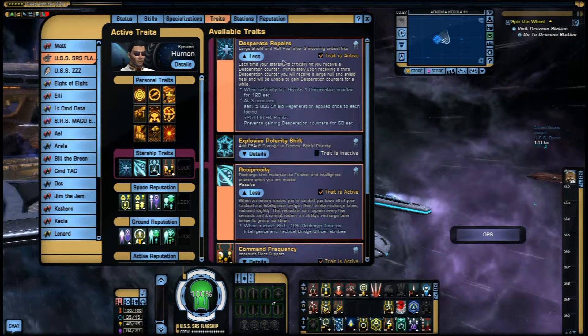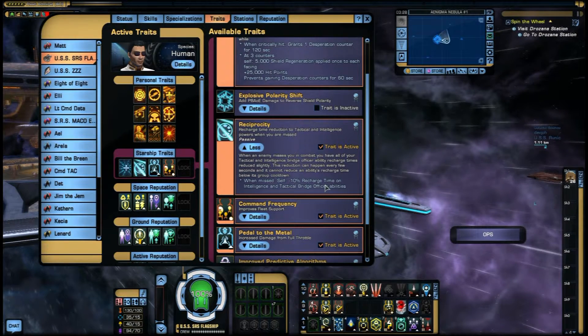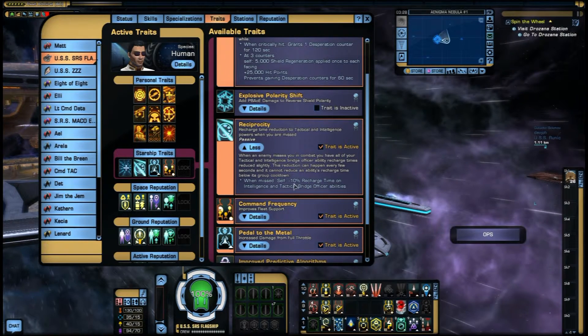Another one is Reciprocity, from the Phantom — or if you're Romulan or Klingon you can get it from the Year of Hell lockbox. Basically, when you're missed — and you're missed a lot by other players and NPCs — you get a 10% recharge time reduction on Intel and tactical bridge officer abilities. So stuff like Fire at Will, Tac Team, Attack Pattern: Kemocite, or Intel abilities like Intel Team, Evade Target Lock, Override Safety Subsystems, Surgical Strikes 3. Every time you're missed you get 10% recharge. It's a bit like having Aux to Bat for tac and Intel only. Great trait, really worth getting the ship for.